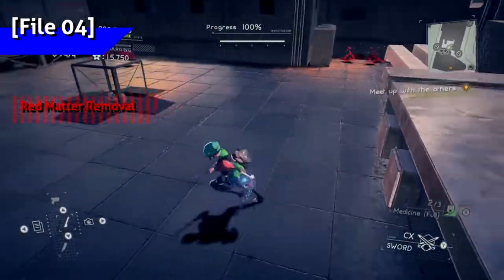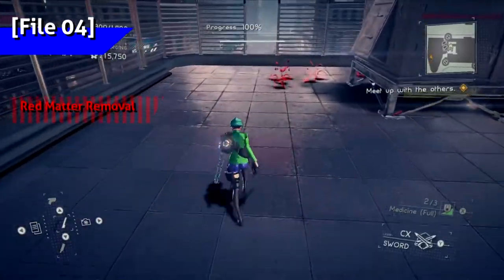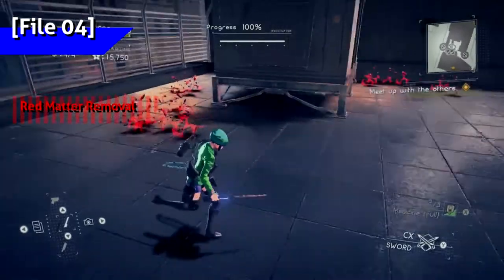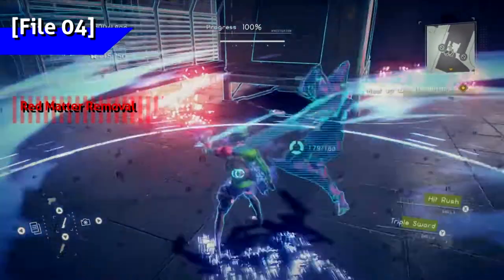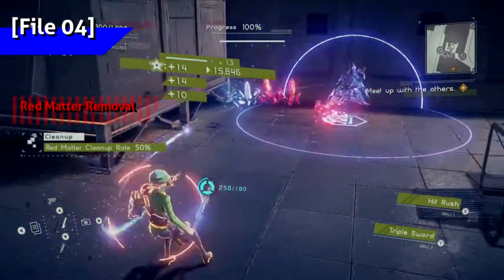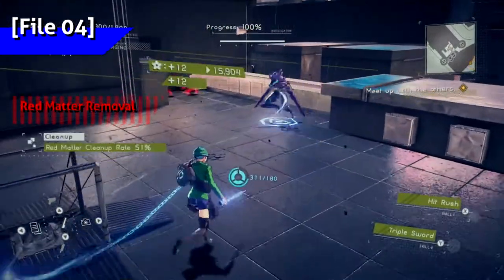Before getting to Ark Mall, head up to the rooftop where you find the bomb. The red matter here should get you to 51%. This is here when you first reach Harmony Square — I just missed it the first time and got it during the regroup chapter. So if you got this when I didn't show it, then good job.